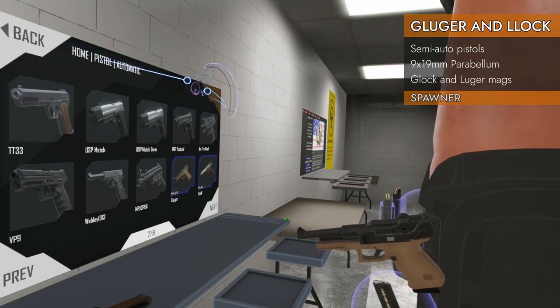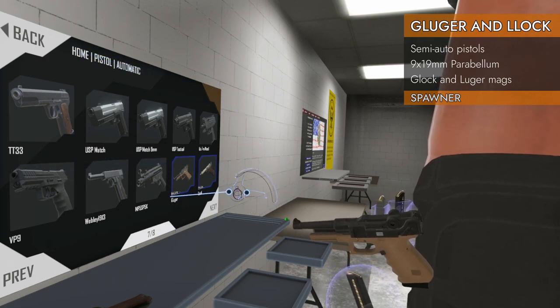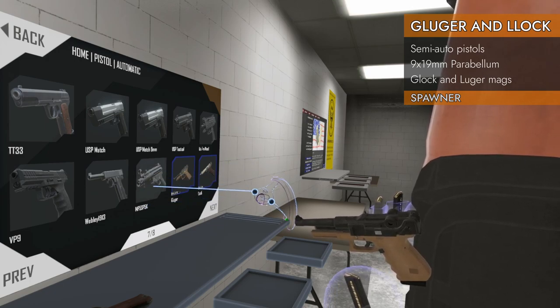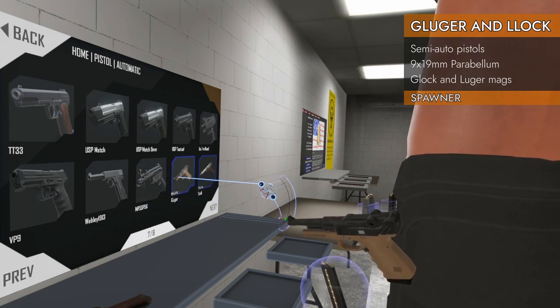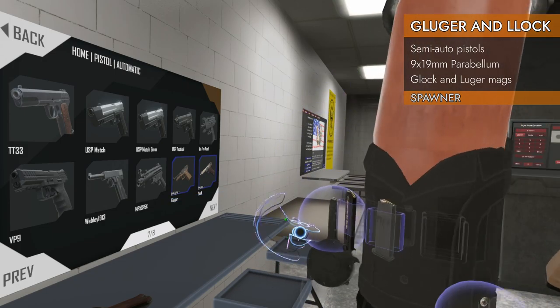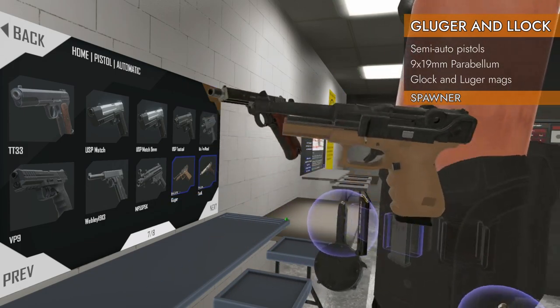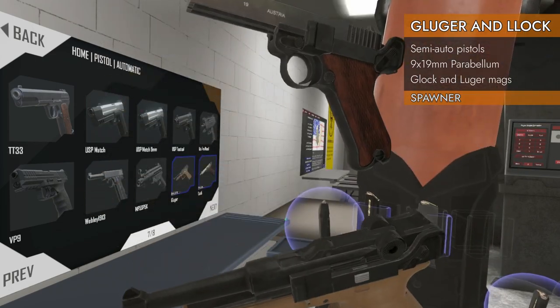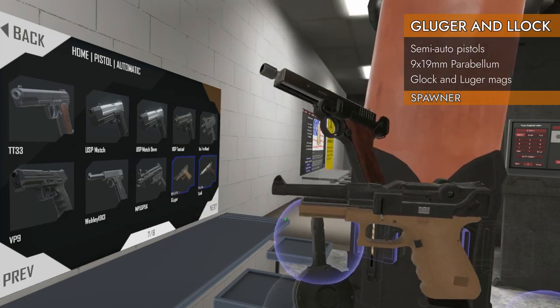This mod will unlock all the guns and put them in a special spot in the spawner. In this case, these are at the end of Home Pistol Automatic — way at the end past the Webleys and the MP5 SDK — and you've got the Gluger and the Lock, and some other ones which I will also review. They are both chambered in 9x19 Parabellum. Let's check them out.